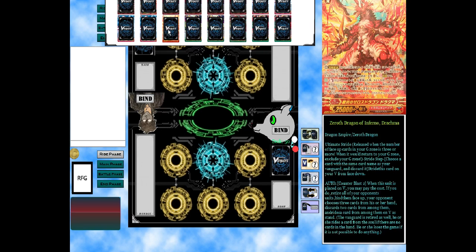Then we run Drachma for the Zeroth Dragon, which is obviously the main focus. Its skill: Counter Blast 2, place — retire all units on your opponent's field including the vanguard and bind them. Your opponent then chooses three cards from hand, discards two, and rides one. That's the sort of main focus of the deck, and that's why I like this deck — it's very consistent with getting this card.